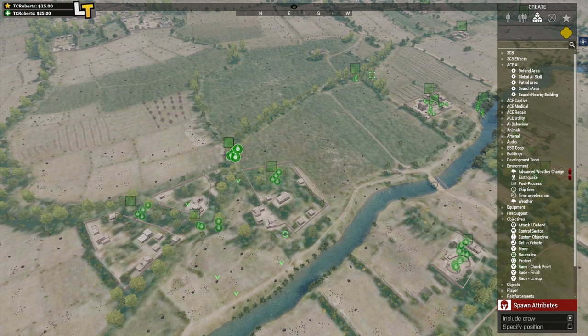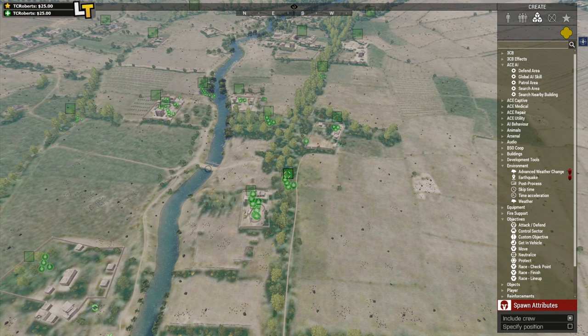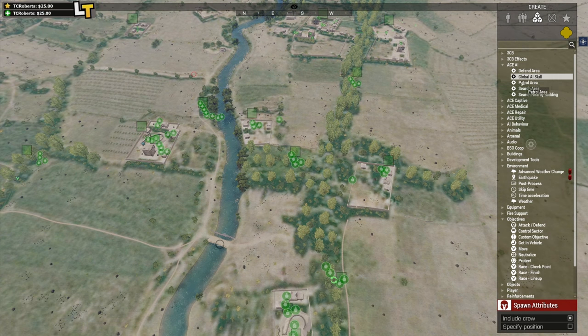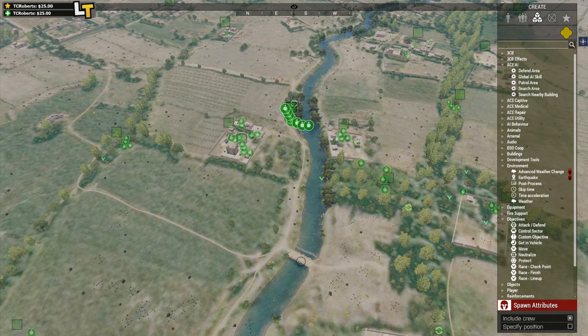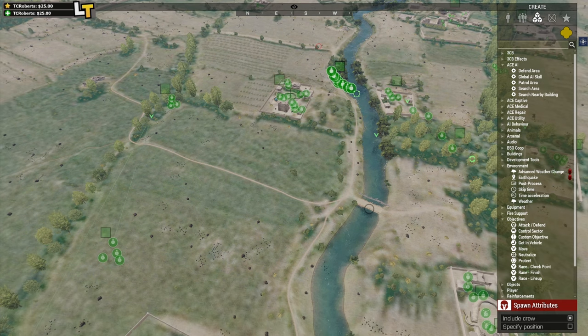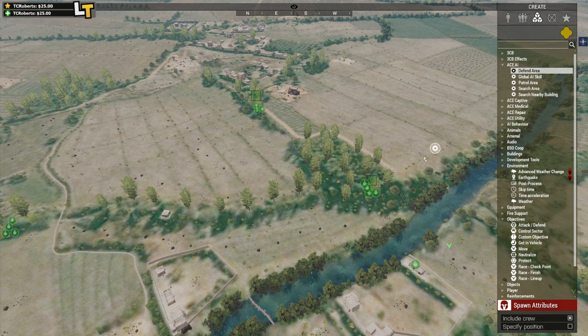I'm just going to put some on a proper patrol — this guy right here I'll send back and forth on this tree line, these guys I'll send around like that, and these guys on a very short patrol up and down. All of these units I'm putting on fairly short patrol sectors. There's a big unit around here, so I'll get them in a walking column and have them go here, here, here, here, then back to the start. This should provide more randomly distributed contact instead of pitched battles.